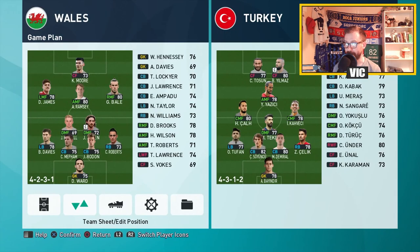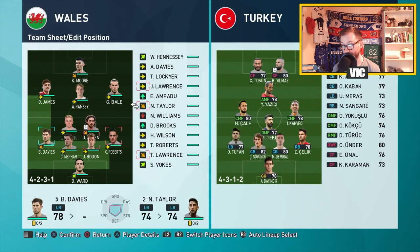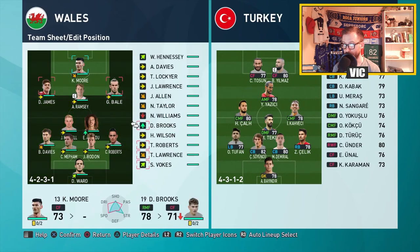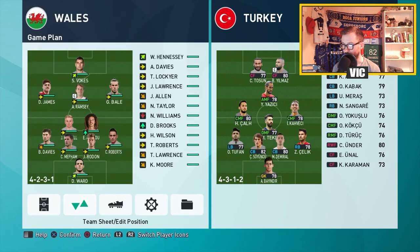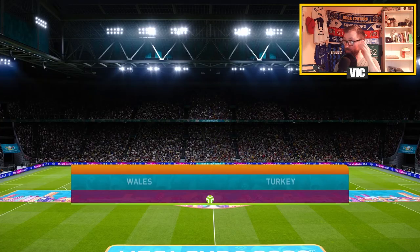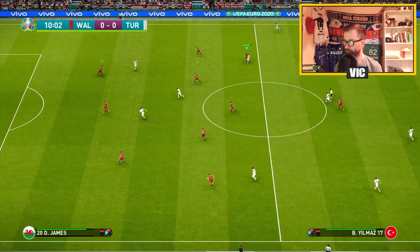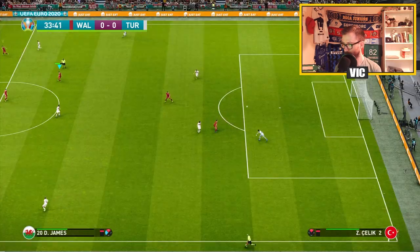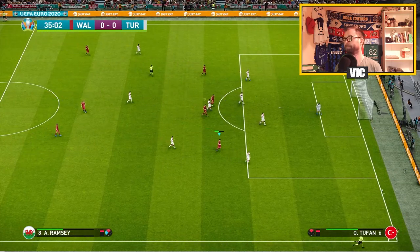Let's take a look at the players — we have to make some changes for this one. Davis is going to start because I don't have any options — I'm not going to start a 65-rated Lawrence. Joe Allen in midfield is going to sit and I'm going to start Ampadu. Kiefer Moore is on orange so I'm going to start Vokes, who is also a target man and serves the same purpose. We have Brooks available off the bench if we need him.